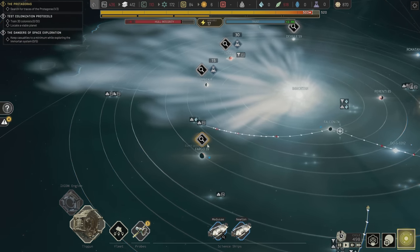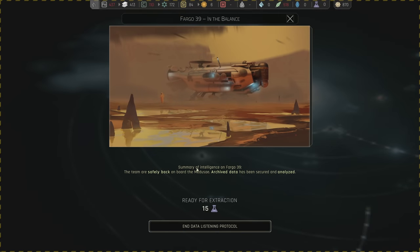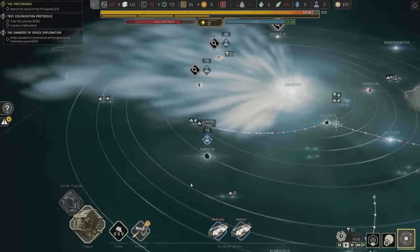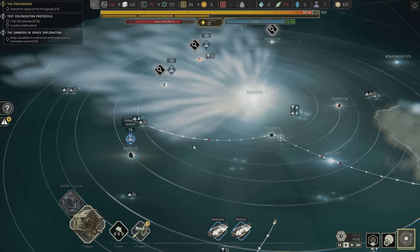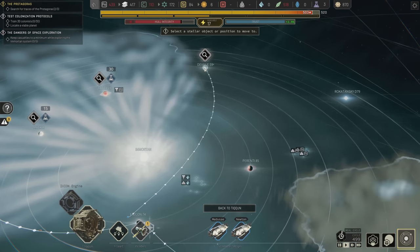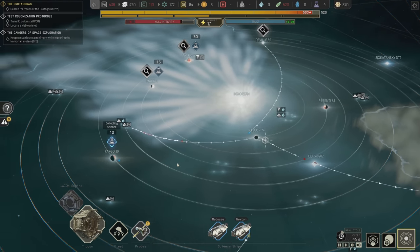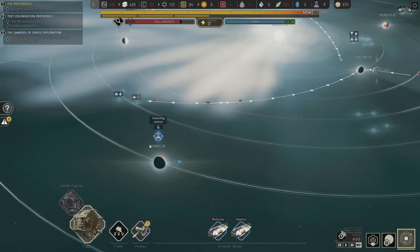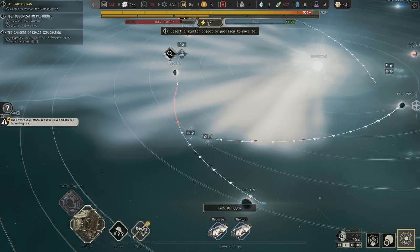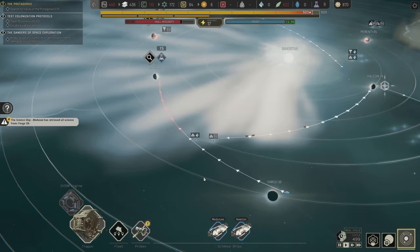Let's see what's going on with Fargo — the team is safely back on board the Medusa, archive data has been secured. That's it — 15 science is all we got for that. But we also got a living science crew, and that living science crew will live long enough to go here. All right Medusa, it's time — off into the storm you go. I really wish you good luck.